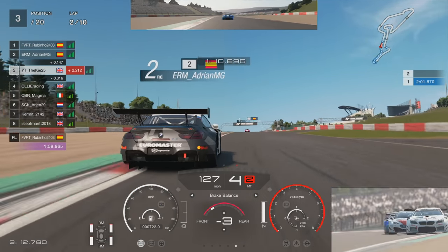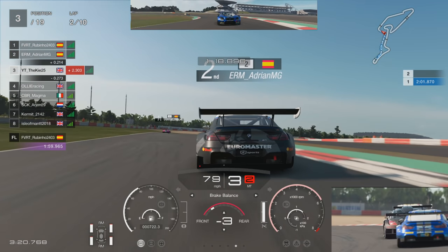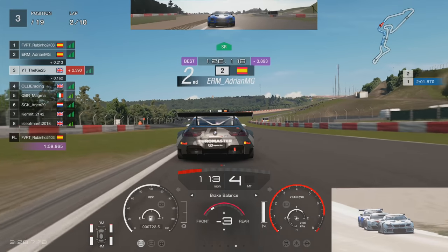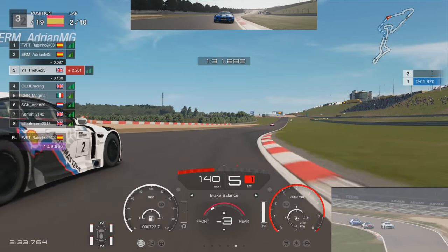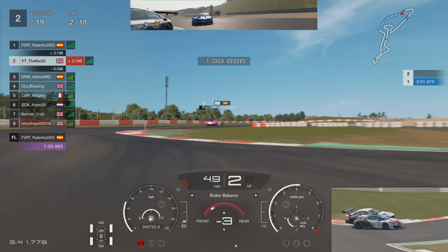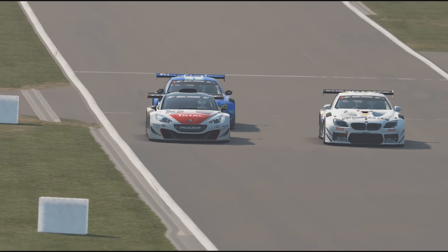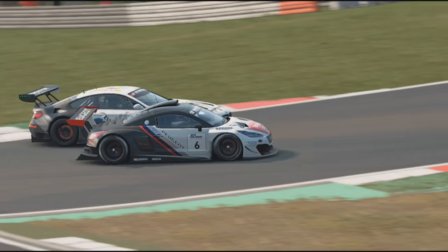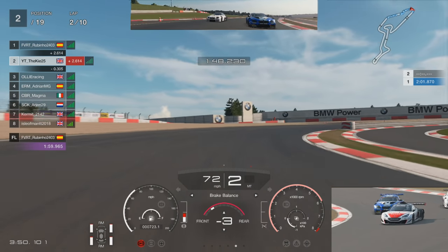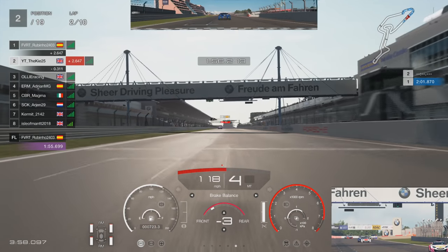We get a nice exit off this corner and need to stay as close as possible through this section - in dirty air it sometimes requires a little lift. We try to send it around the outside but that's not going to work. Luckily we keep the braking under control and get a nice strong exit. The BMW driver goes defensive into the braking zone taking the left-hand side, so I try to carry it around the outside, brake as late as I can, give him space on the inside - and we do a very nice move up into P2. Very respectful racing from all involved, brilliant from Ollie Racing.